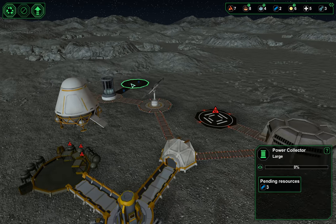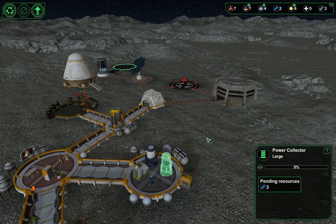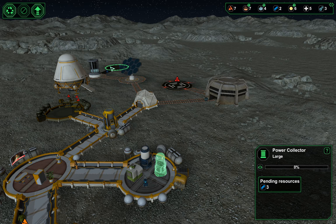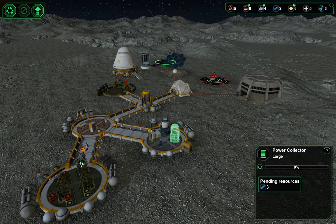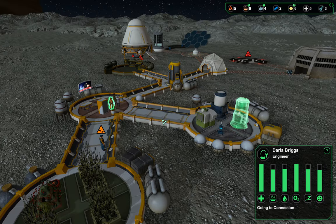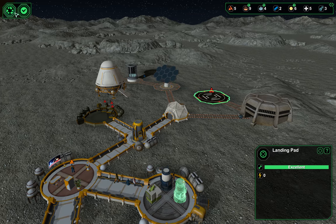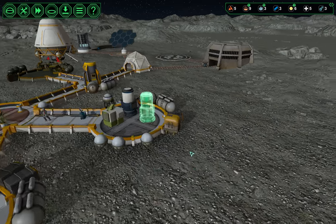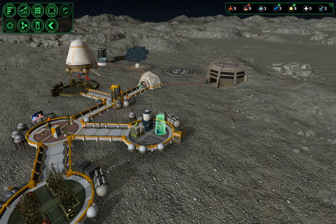I'll probably end up destroying this in just a minute in order to build this power collector. Our engineer is not doing anything — she would enjoy having something to do. Let's turn this back on and see if we can get the rest of our colonists. The sooner we get more colonists in, the sooner I can destroy that landing pad and the sooner we can make some more building progress.